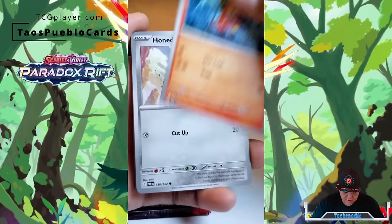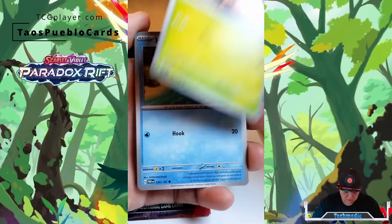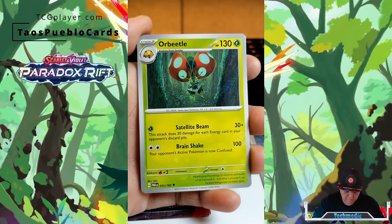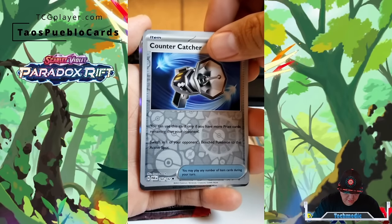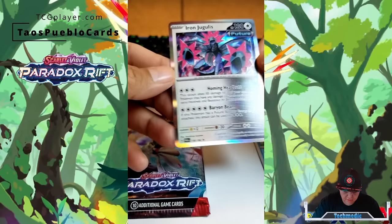So let's go ahead and see what we have here first. We've got a basic Ownedge, Doobull, Horsey, Curse Duster, Ferrothorn, a reverse Plessie, Countercatcher, and an Iron Hugelis.